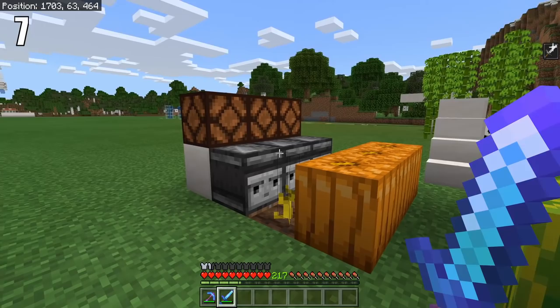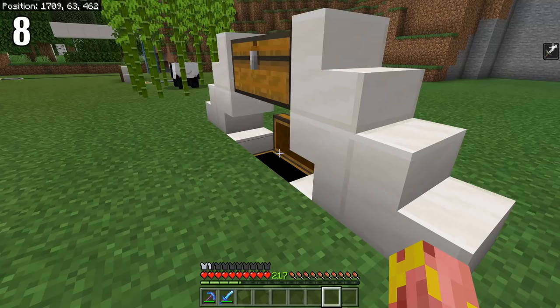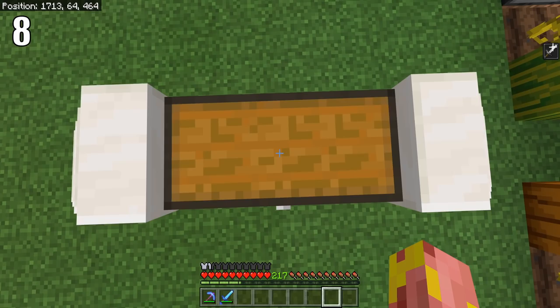Redstone dust does not visually connect across blocks when blocked by a piston, but it can still power things. Observers do not detect pumpkin or melon stems changing direction, breaking farms.